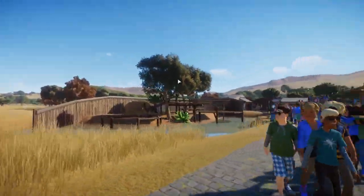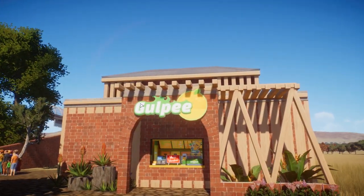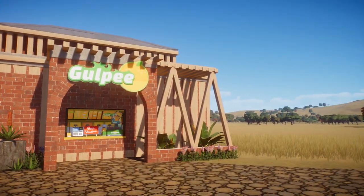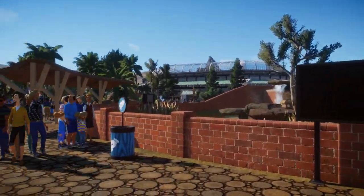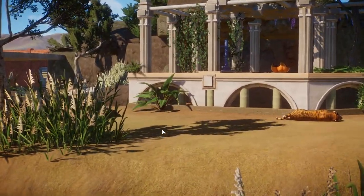Just to quickly show you - the lemur enclosure hasn't changed at all, it's still fine. This little gulpy soda stand has no one working in it right now - we might just change that. This screen also isn't working. What is going on?